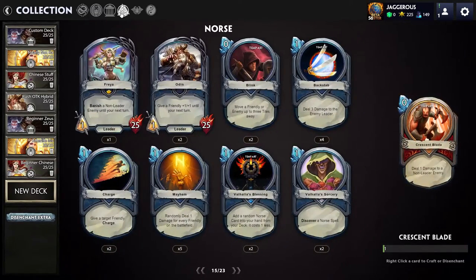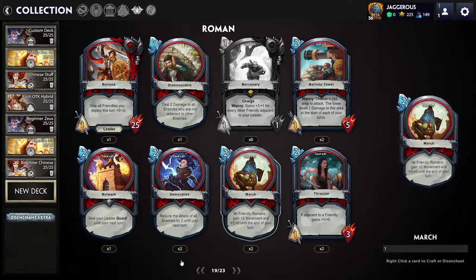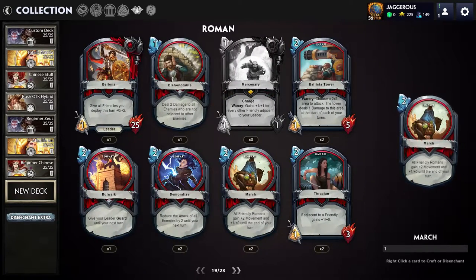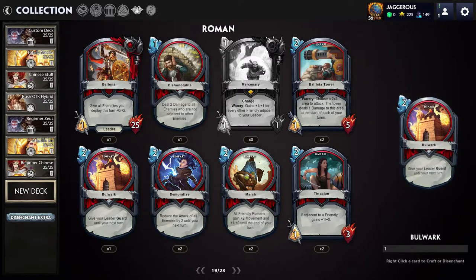So we've got the Norse cards, the neutral cards, and then the Roman cards. You'll also notice the card deck builder has interface changes. Anyway, on to the Roman cards — the Roman pantheon is the newest deck added to Tactics. We've got 19 cards in total, including the leader. Personal gripe: if you click the gap between the two navigation arrows nothing happens — you have to click on one of the arrows specifically. Kind of dumb.